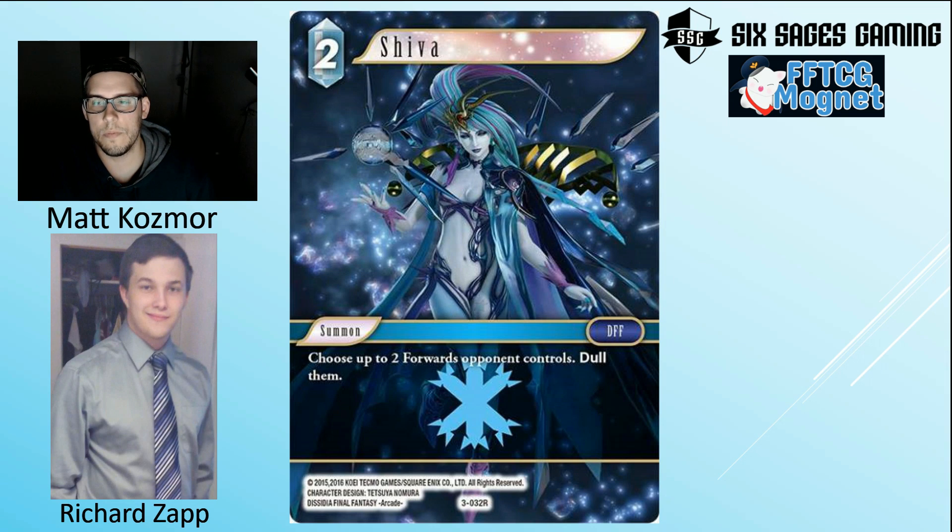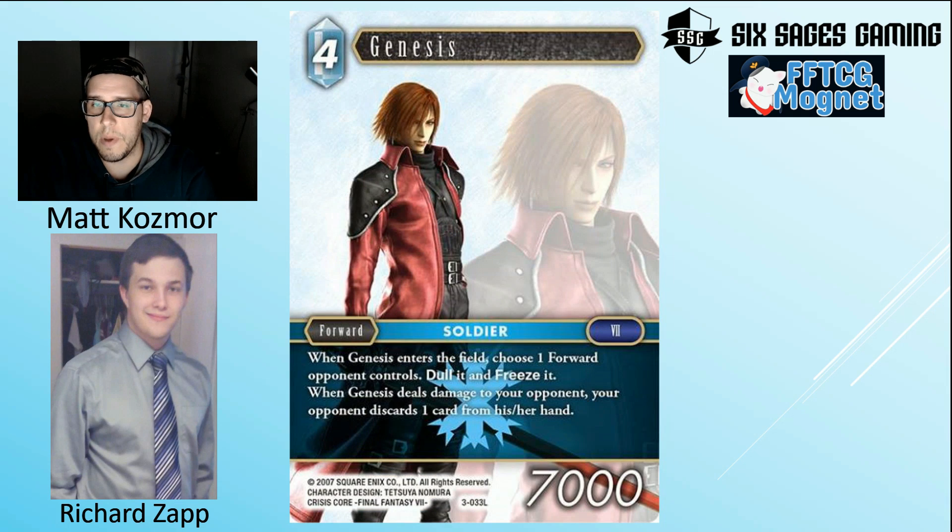The one question mark is the synergy with Snow. This Shiva doesn't synergize with Snow as strongly as the three-cost EX Shiva does. If you're running Snow, you may need to choose between the two. But in most contexts, this Shiva's potential impact is higher. The artwork with the Dissidia theme is fantastic and it'll look incredible in foil. We can both agree this card will see play in the meta.